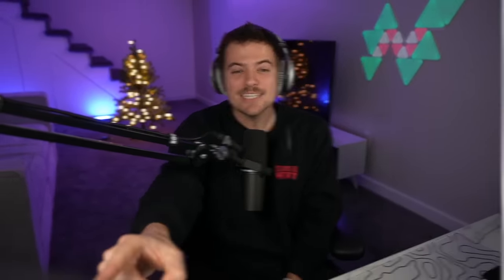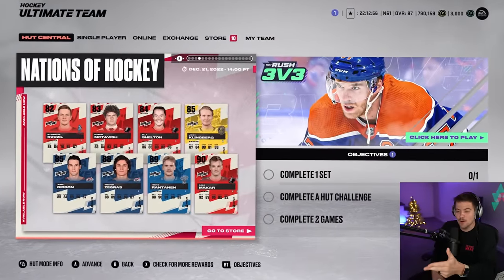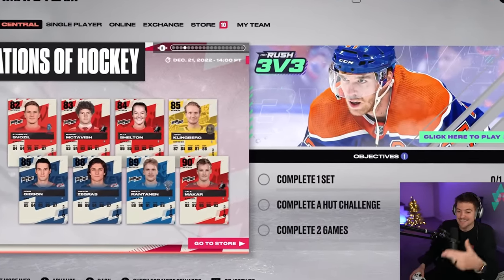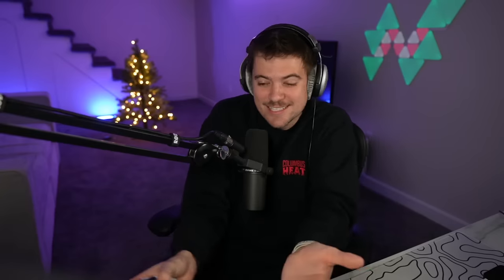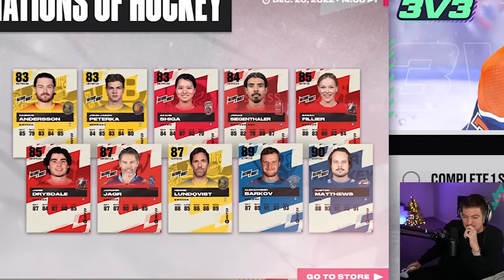Of course, we are going to be putting some packs on the line, and there are some big cards we can pull today. 90 overall Patrick Kane, a throwback card, was just released into packs. We also have a 90 overall Kale McCarr, an 89 Rantan, and an 88 Trevor Zegers. These cards are sick, and a 90 overall Austin Matthews as well.